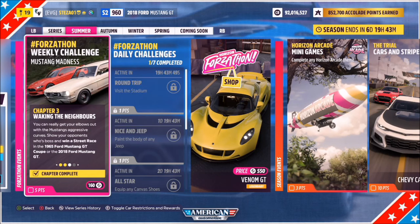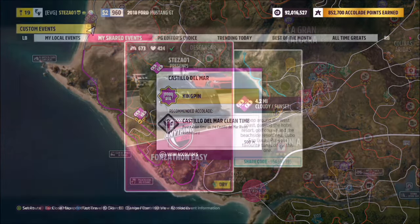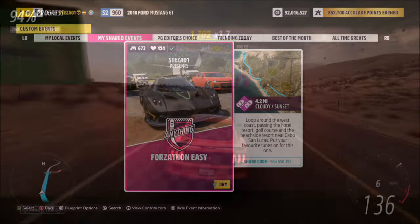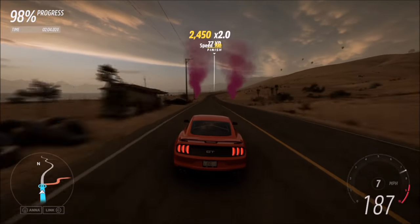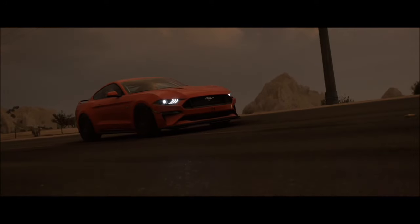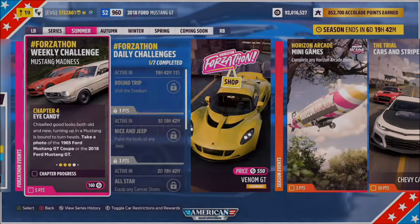The next challenge wants you to win a street race — again a nice easy one. I headed over to the Castillo Del Mar street race and I've set up a blueprint for you to use. The race is called 'Forzathon Easy' — the blueprint share code is on screen. It's a normal street race but with no AI drivers, so you're guaranteed a win with nothing in your way. It only took about two minutes, so it's a really quick challenge.